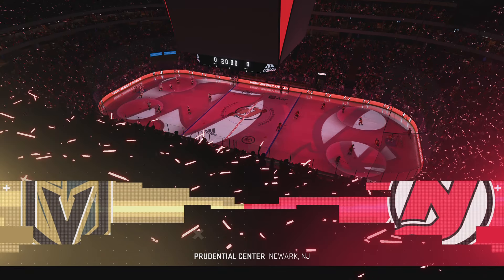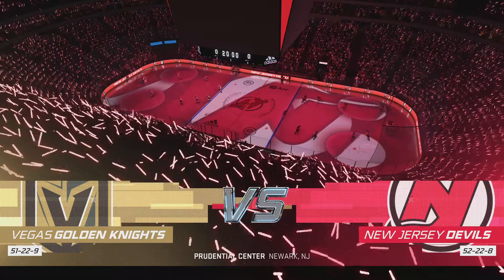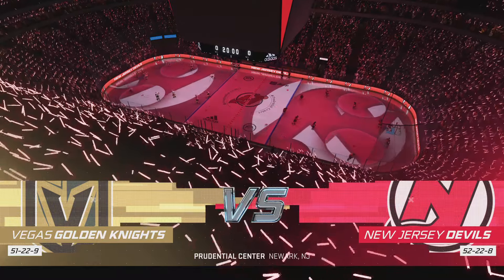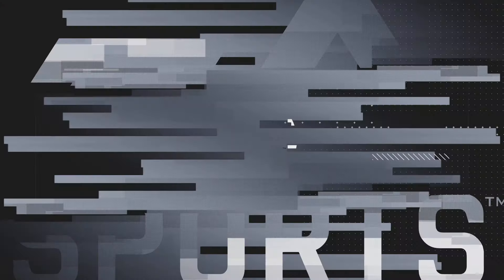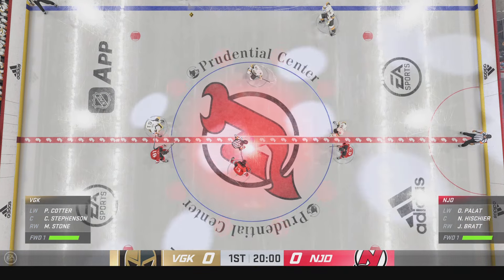Hi everybody, welcome to EA Sports. I'm James Cebalski. We're in Jersey tonight, the home of the Devils. And we are about set to drop the puck tonight.